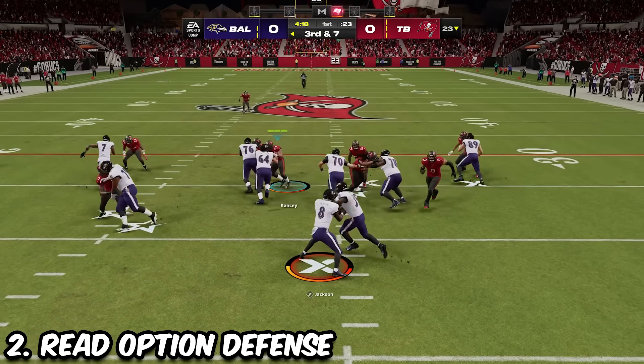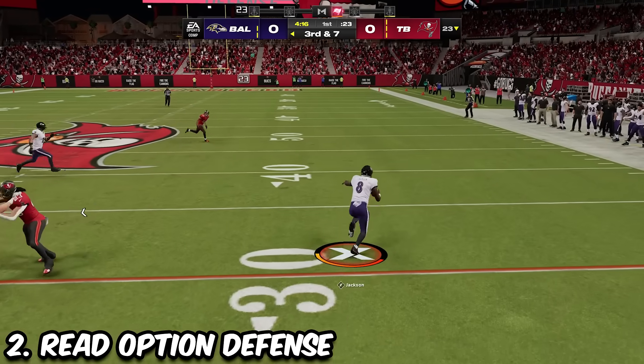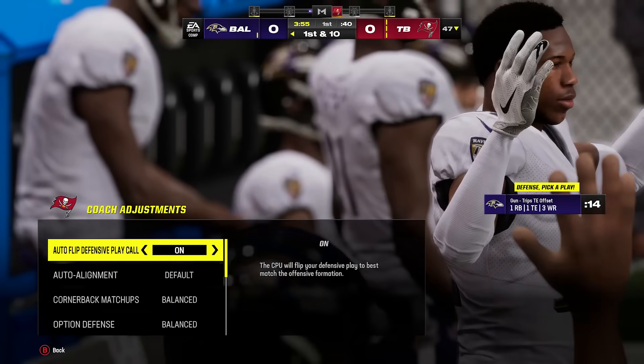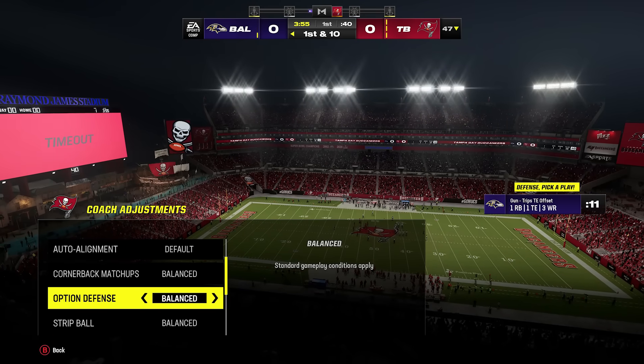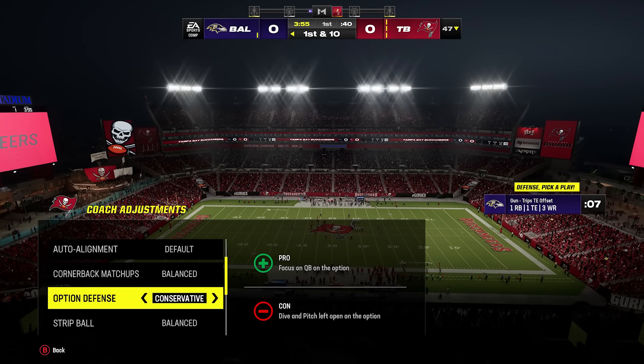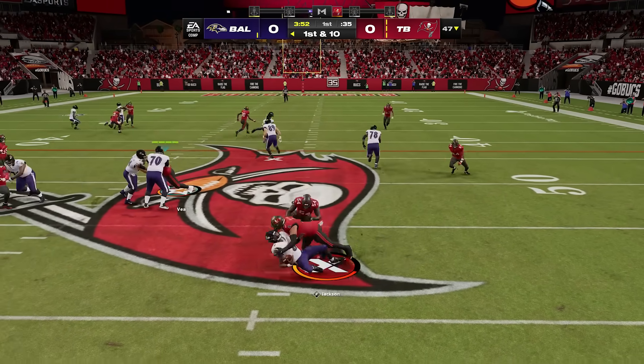Another annoying thing to stop are read options, because QBs like Lamar Jackson can get huge yardage on this, but there's one simple adjustment that will completely shut this down. Simply pull up your coaching adjustments at the play call screen by clicking in your right analog stick, and then go down to option defense and put this on conservative. This will tell your defense to play the quarterback and not the running back.